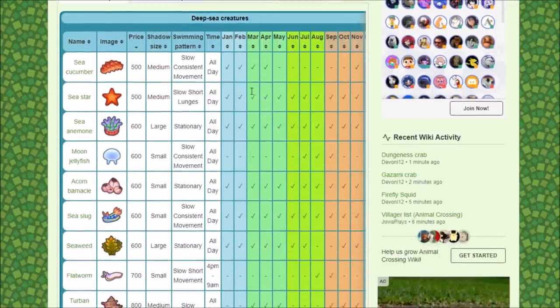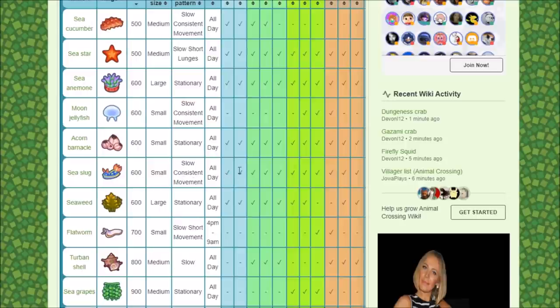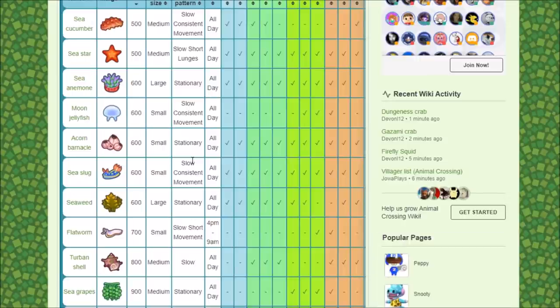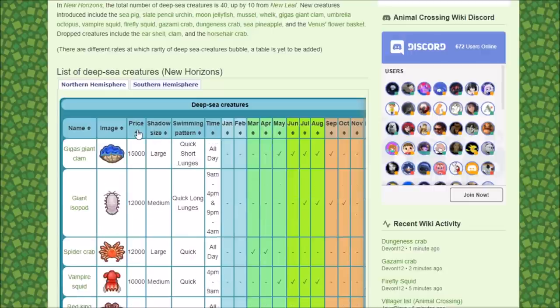You can sort by price, or by the ones you don't already have unlocked. Something like a sea slug — it's small, slow, consistent movement, appears all day every day. There are some things like that, and then you can just see what appears during which months and if there's more value behind it.